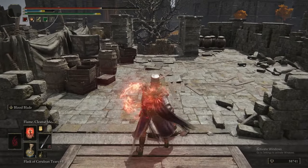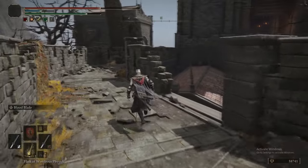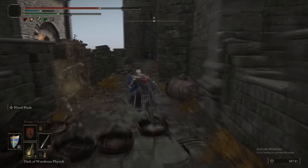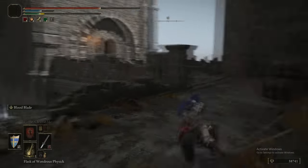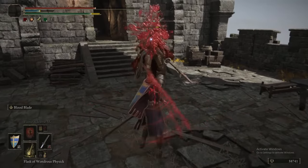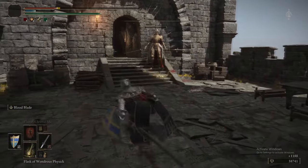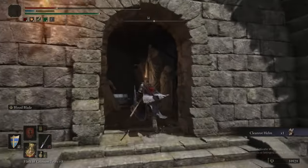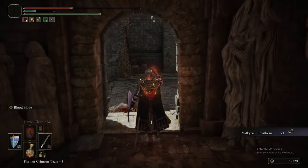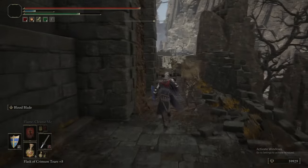Now we're heading into the inner ring of Shaded Castle. Taking the northern path — watch out, there's a guy that's going to push you right here. He wants to push you down into the bit with the Miranda flowers. Here we have a Cleanrot Knight. These guys can drop the Cleanrot Knight Sword, the Cleanrot Spear, the Halo Scythe, the Cleanrot set — Helm, Armour, Gauntlets — Trina's Lilies, and Michaela's Lilies. We just got the Valkyrie Prosthesis, which is what we'll be giving to Millicent later on.